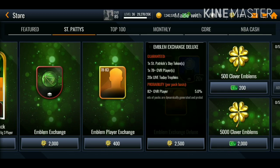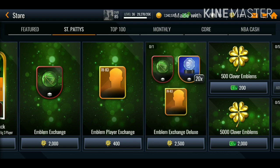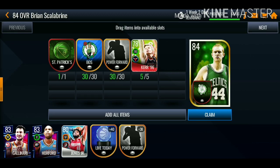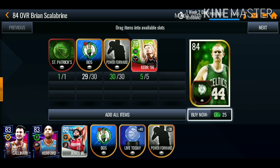So you get a St. Patrick's Day token, you get a 78 plus, and you also get 20 live trophy tokens. What can you do with the trophies? I have 40 of the trophies - as you can see I've been opening them up every single day.